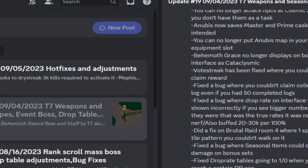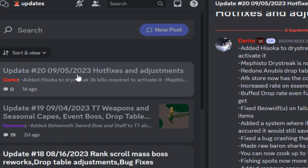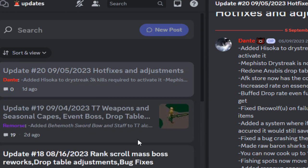You can also see hotfixes and everything else that was released recently on the Discord. Make sure you're joining — there are also giveaways, announcements, and all the information you don't want to be missing out on.